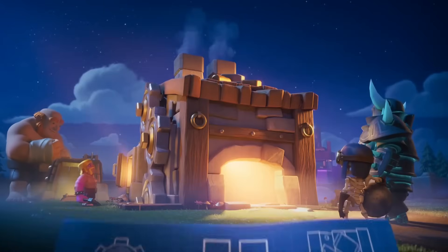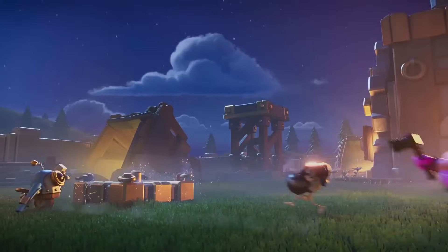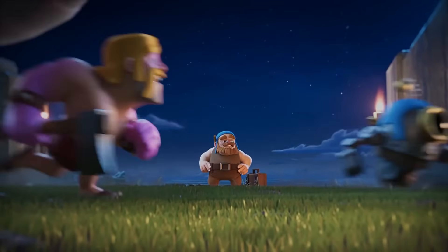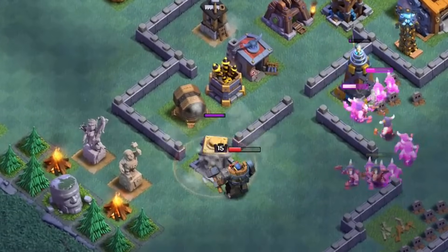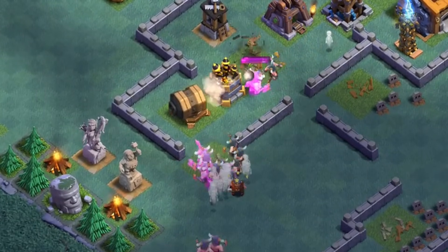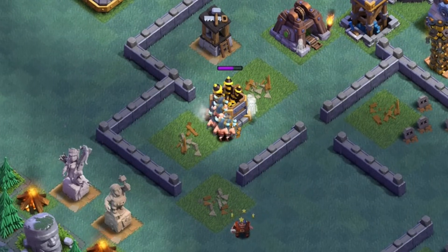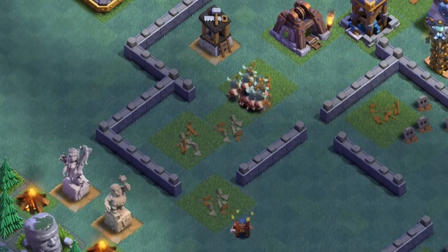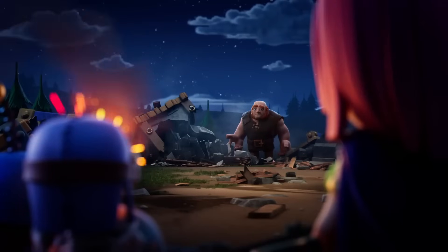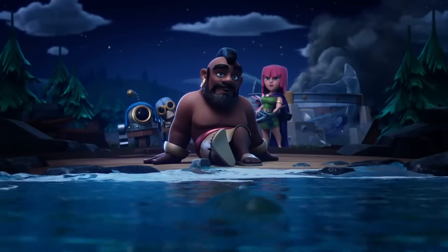The Builder Base was a whole new village that started from the ground up, and the Barbarians were obviously very useful in the early game. Plus, the Barbarians here were the Rage Barbarians, which are very similar to the Super Barbarians except that they are actually useful. The Barbarians were really good, but once you unlock the Crusher, you couldn't use the mass Barbarian strategy because the Crusher could absolutely demolish any ground melee troop. It just required a little bit more planning and some other troops, similar to when the Mortar was unlocked in the normal village. However, eventually at the higher Builder Hall levels, the Barbarians would end up becoming obsolete for the same reason as the home village.